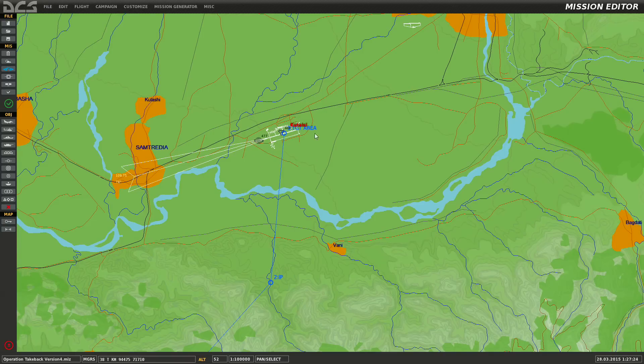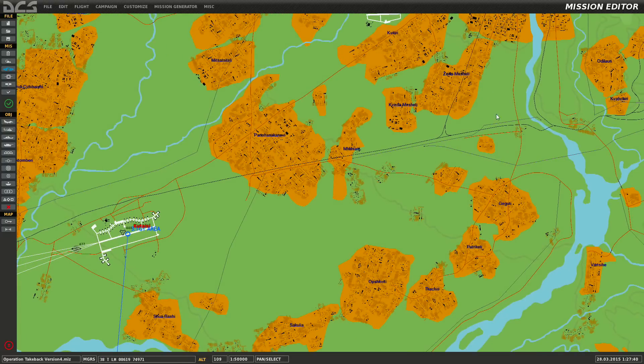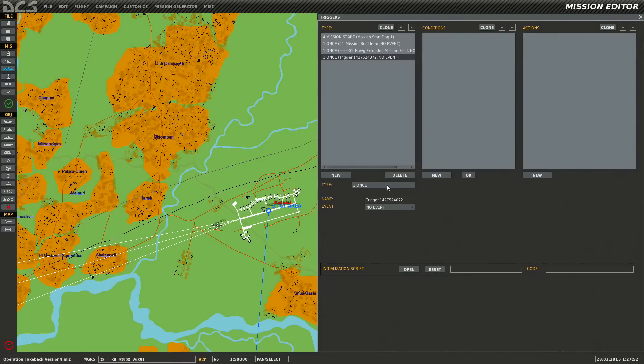All right, now let's decide — after a certain percentage of forces in the entire area are dead or destroyed, we want reinforcements from the east to start making their way in. So we're going to go to our triggers menu. We'll put 'Katasi Group One 70% dead' — let's go to our condition. We're saying this is the event we want to happen once: Katasi Group One armor be 70% dead.